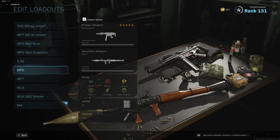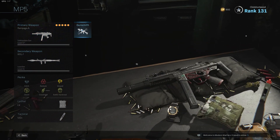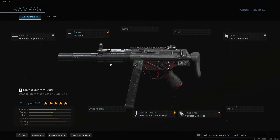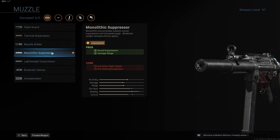Let's get to the gun setups. As far as the class as a whole, I'll maybe get back to that later. We're going to talk about the attachments — we're doing a close-range MP5 setup, so a lot of our attachments aren't going to be focusing on stability, but on movement speed and maybe a little bit of damage range.